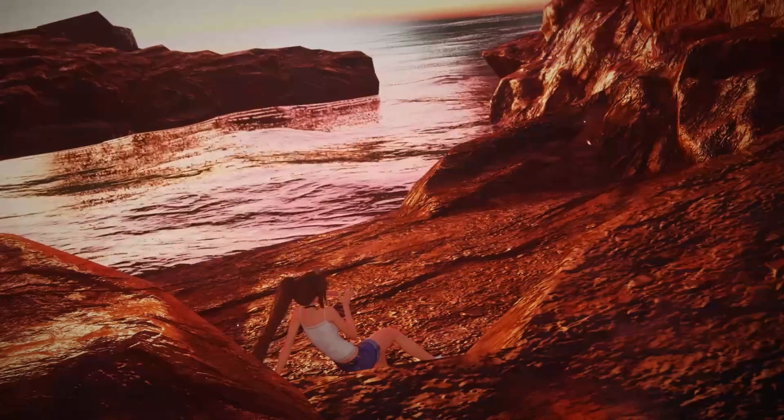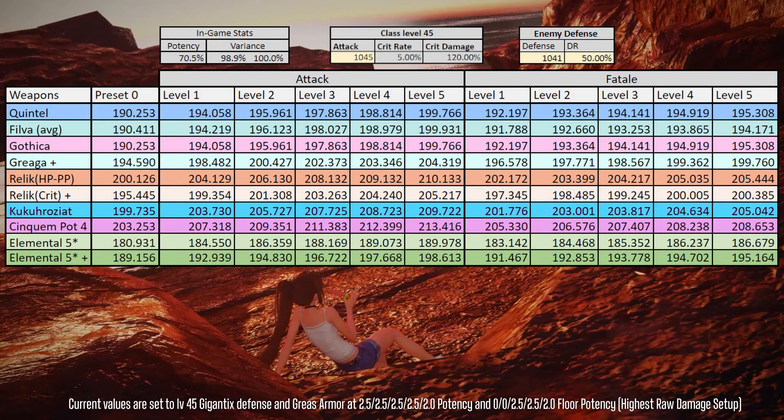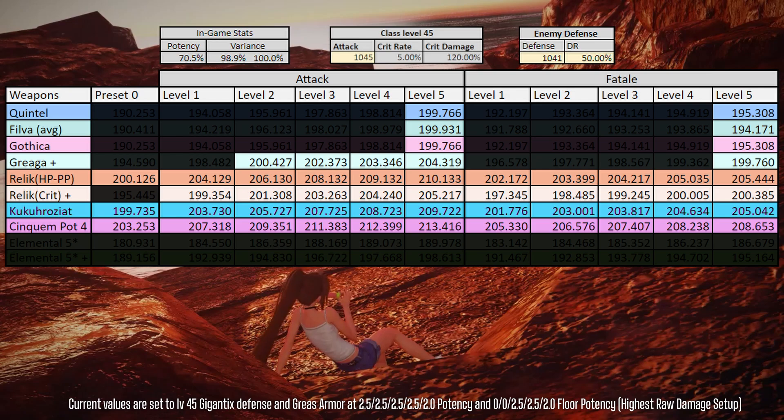Let's look at the real data — how does the Cuckoo series perform inside the Geometric Labyrinth? Here is that data sheet. The defense of this enemy is set to a level 45 Gigantix, so numbers will look larger, but what matters is the difference in value between weapon series. The shaded cells show at what Fixa level other weapon series need to be to compare to a clean Cuckoo Roseate in the Geometric Labyrinth — and the answer is Fixa 5. That shows just how powerful that additional 5% potency is when you're in that content.